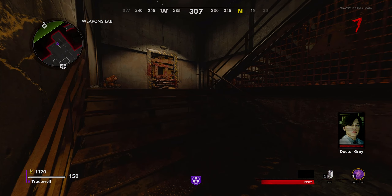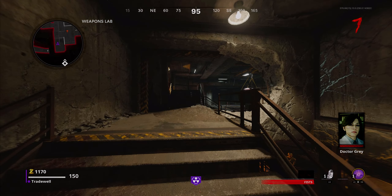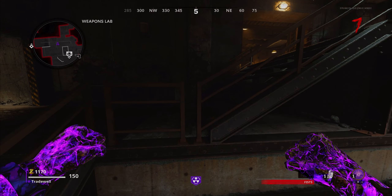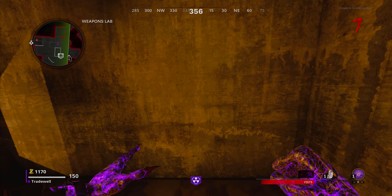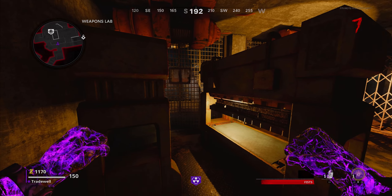Once you've done this correctly, come around these stairs and make your way to this railing right here on screen. Sprint towards the rail, pause, unpause, then mantle, and it should mantle you through the railing.